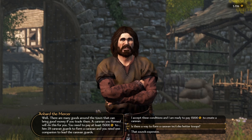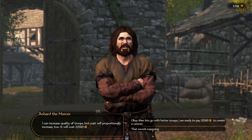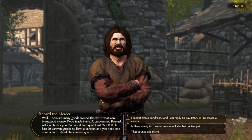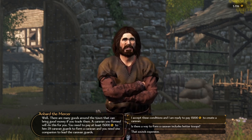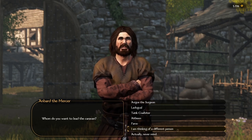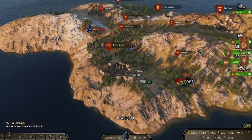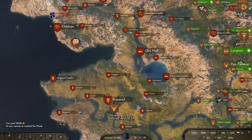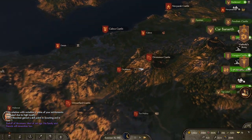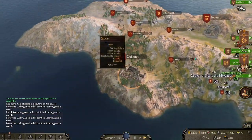Caravans cost 15,000 dinars and are essentially shops actively going around the map. They do require a companion to lead them. You can upgrade a caravan to use regular troops instead of caravan guards — they're tougher, but they move slower on the map. What caravans need most is speed, to escape bandits and hostile factions. I recommend sticking to the regular 15,000 dinar caravans and letting them do their business.